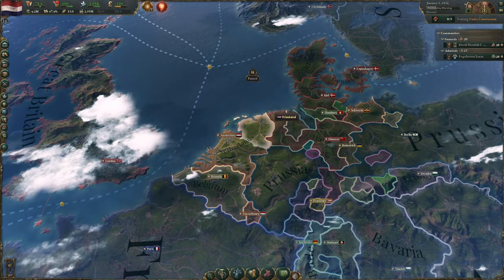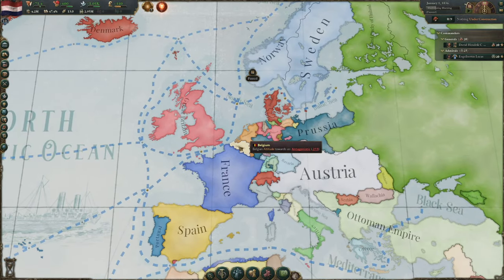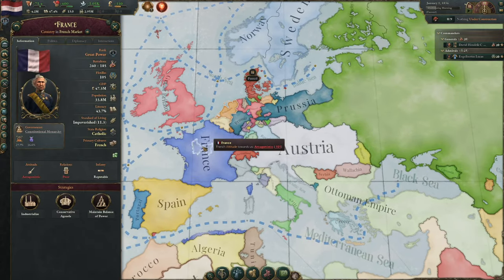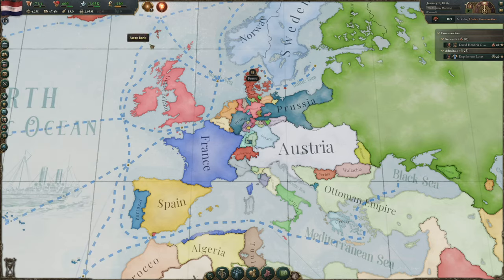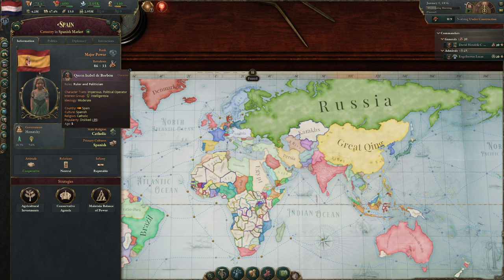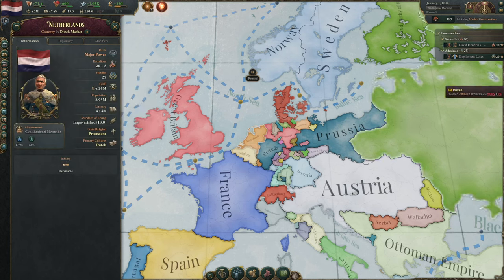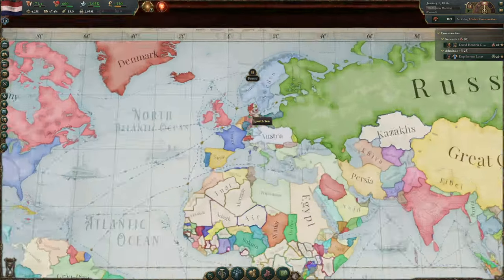The Netherlands has several issues. We don't have a lot of land — only three provinces in Europe. Luxembourg is our puppet, Belgium is our rival. Looking at our economy: 4.26 million compared to France's 47 million, Britain's 57 million, Austria's 27 million, Prussia's 18 million. We have a tiny economy compared to our neighbors. Even Spain has 12.5 million.